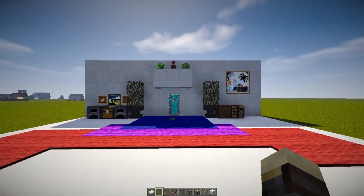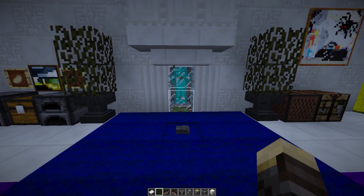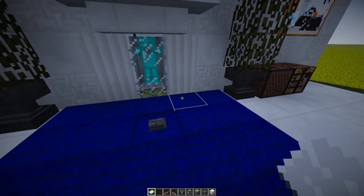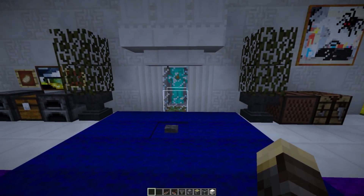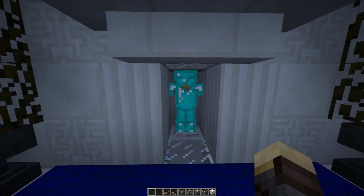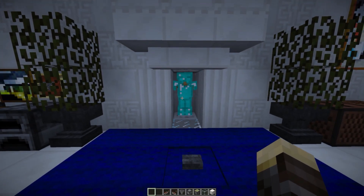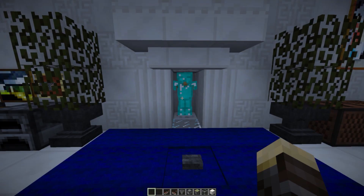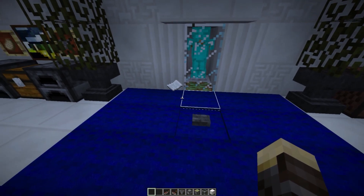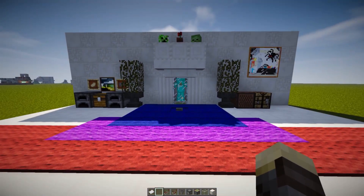Here is our armor case with our passcode. I have the passcode right here in my hand — it's basically a paper called 'memes.' I drop the paper onto the ground, it gets sucked in, and our armor case opens. We now have full access to our diamond armor. This involves a bit of roleplaying — you could have this in adventure mode where you can't break blocks. If we hit this button over here, the paper pops out, we get the passcode back, and the glass closes.